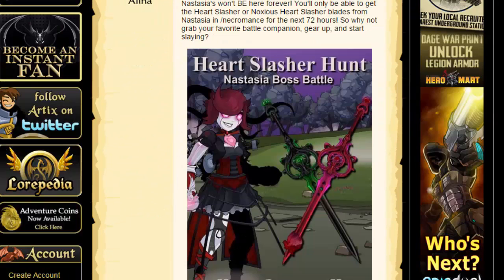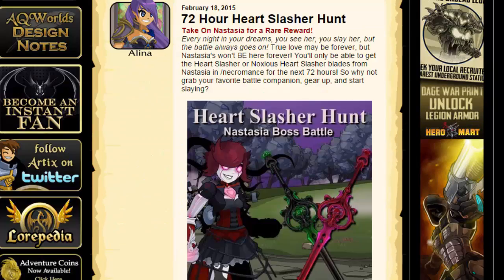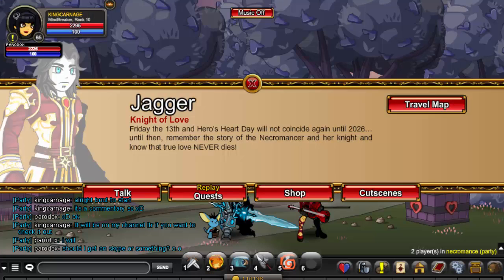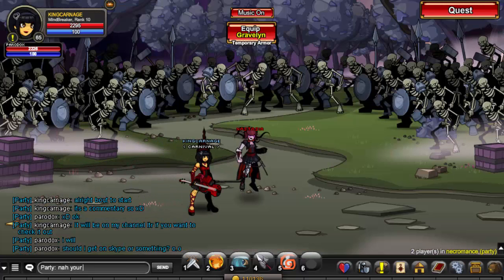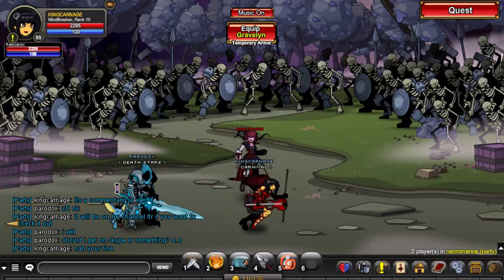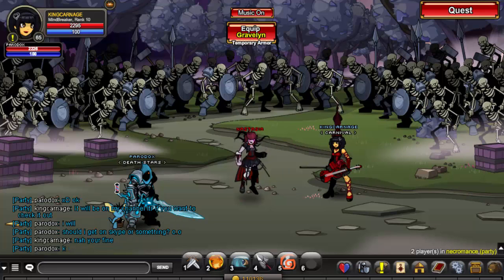There's a pink one and a green one, and pretty much they're here for 72 hours or 3 days, and they're perma rare. Pretty much just like the pink hilted Heart Sabre, you go to Gravelin and you just kill Nastagia and it'll drop eventually. I'm not really sure — the drop rate is probably really low — but yeah, I'll just keep this part up and I'll see you guys later.